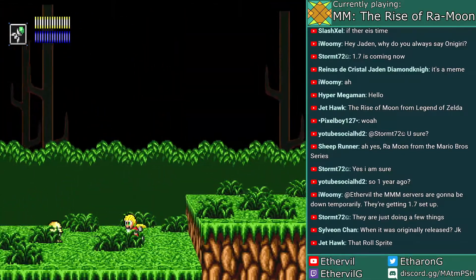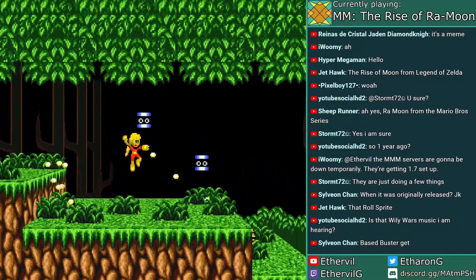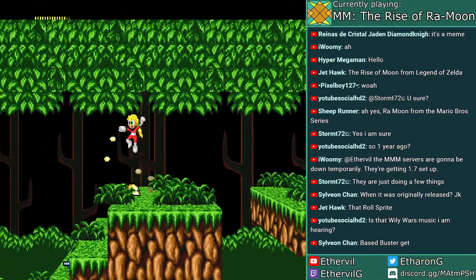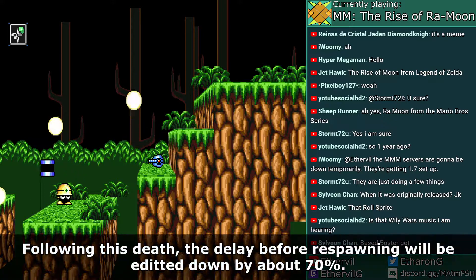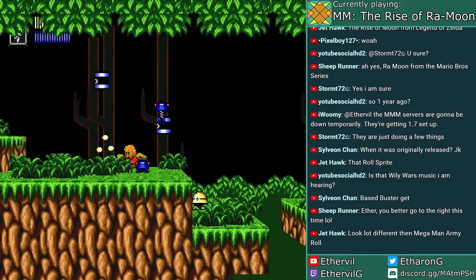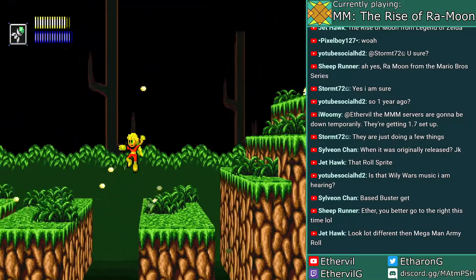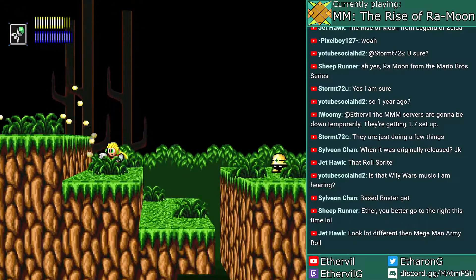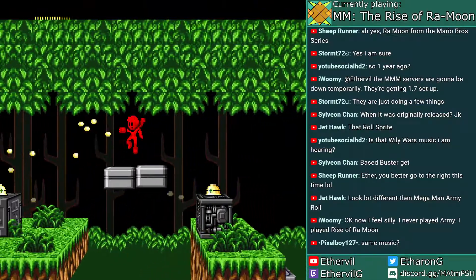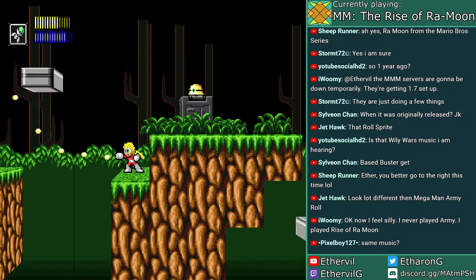One obvious thing is that the map is notably bigger, by at least 20% I presume. Roll does look a bit different than her Army incarnation. That upgraded my weapon energy — that's one of the new features. In the previous game there were no special weapons, but now we do have them. To use them, press C. I started with a rocket launcher.